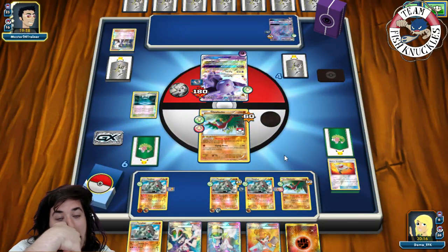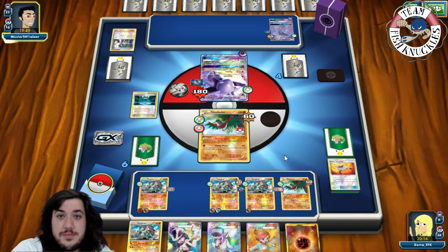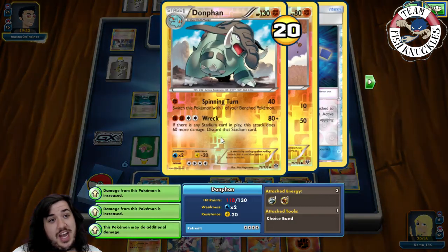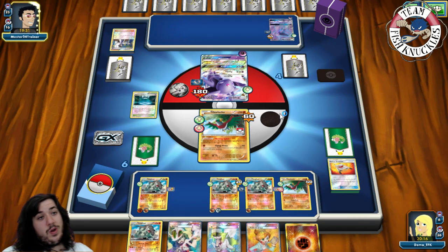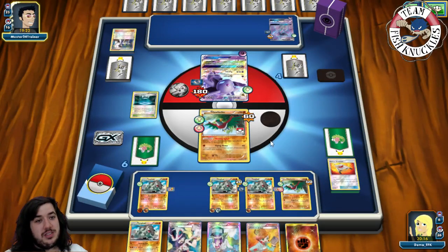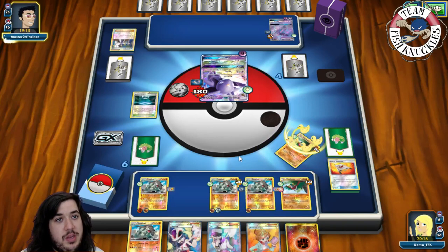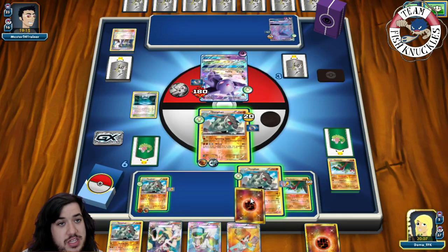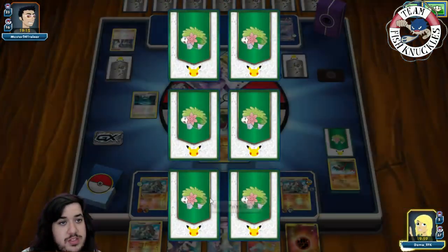Sycamore — does he find another Max Potion or Energy Switch? He doesn't find a Max Potion so he has to commit energy. The plan is to Wreck him and hopefully find another DCE. On our turn we get a fighting energy — Spinning Turn for the knockout going down to four prize cards, sending up Hawlucha. We find a Robo Substitute and Tapu Lele. There's a Mewtwo coming out — if it Zygarde Breaks here we could be in trouble. But his Mewtwo has a life standard — we'll take a knockout but Tapu Lele is there.